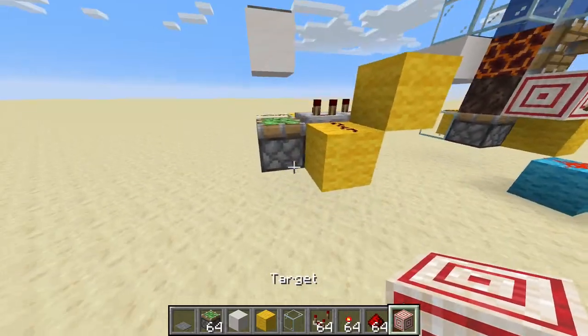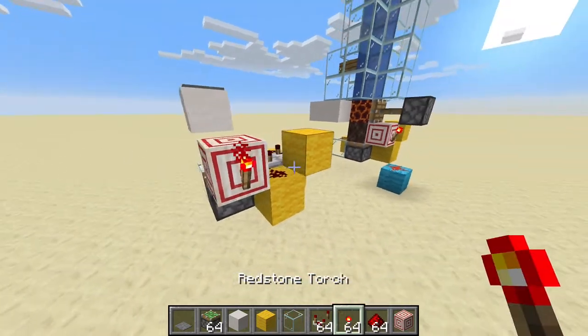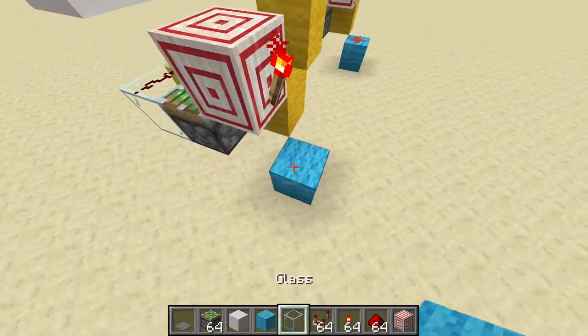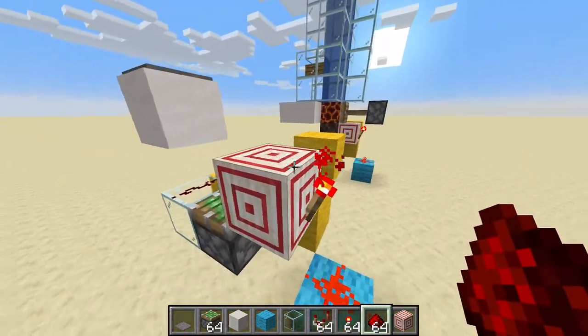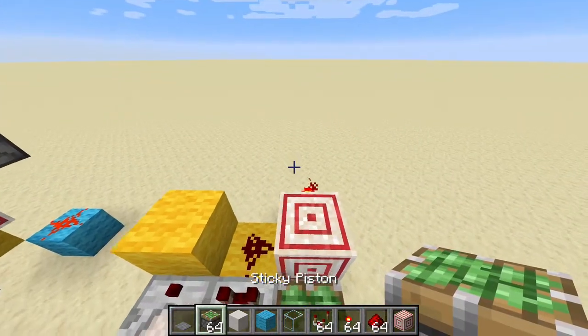A redstone block here with the redstone torch down here. I'm just going to quickly take a different color of wool, place a block of wool with the redstone on top of it right here and over the top of this redstone torch.